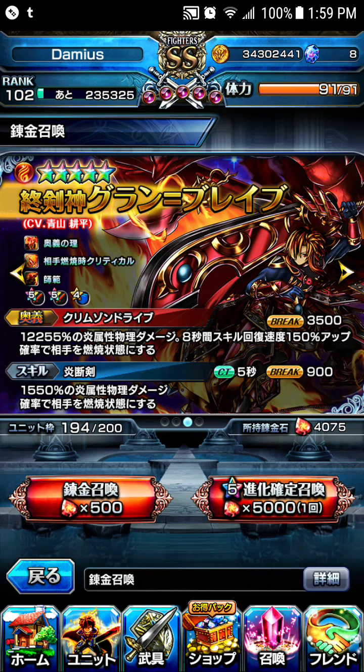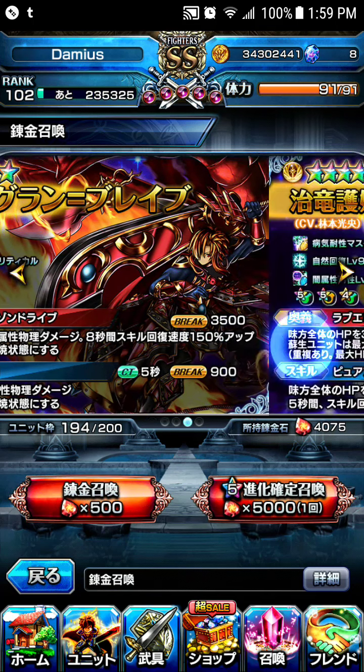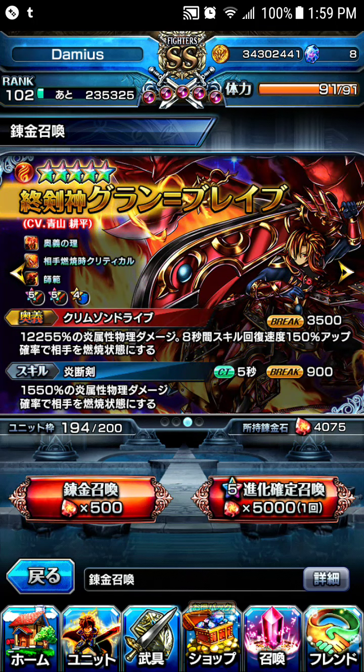How do I know this? Because I've tried summoning for them through the crystals, and not so lucky, as you can see in the top right hand corner.